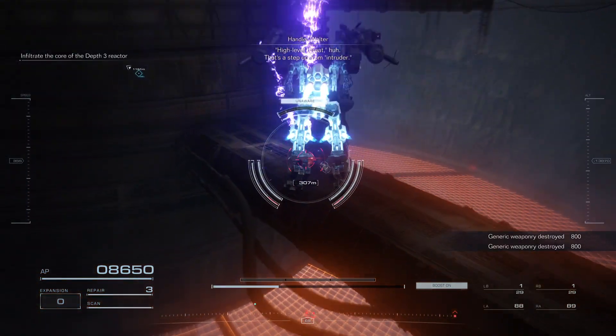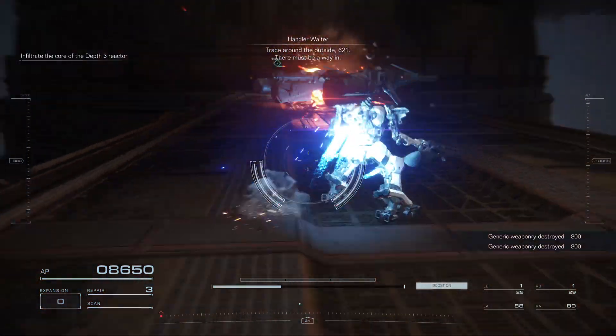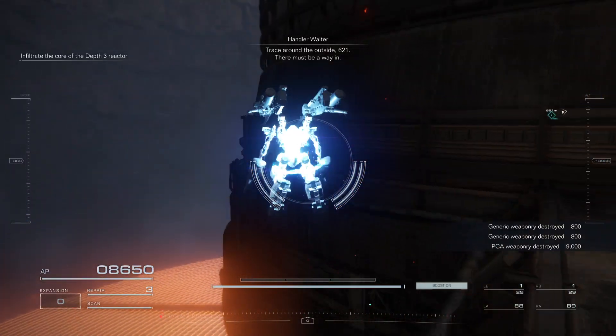High level threat. Trace around the outside, 621. There must be a way in.